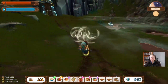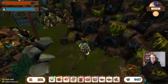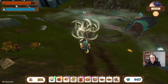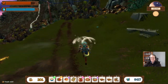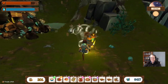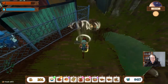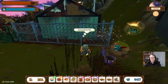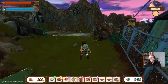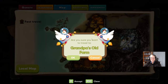Onion seeds! We're nearly at the point where we can unlock everything — just need the watermelons and the cranberries, and to put things away when we harvest them. My inventory is full. That means we're back to Grandpa's place.